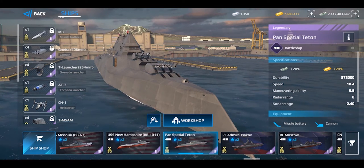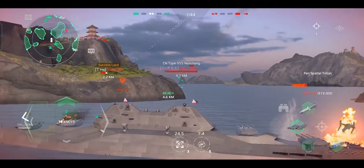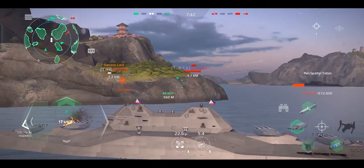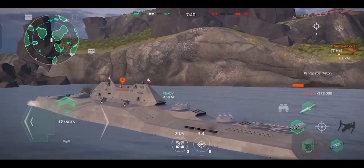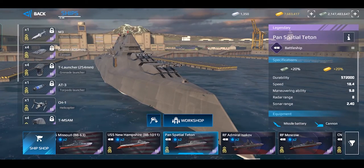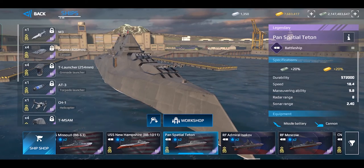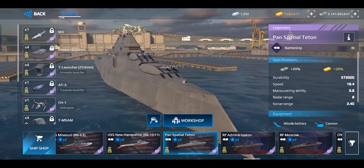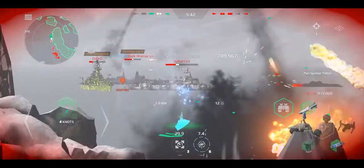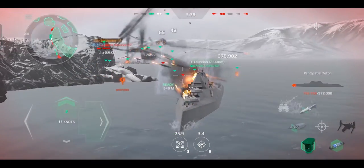As for its other attributes, such as its agility, it's average. While the ship boasts decent speed and good maneuverability on paper, in actual battle scenarios the said maneuverability is barely noticeable. This could be attributed to its speed being only average, its slow acceleration, or a combination of both factors. It has slow acceleration, meaning it takes considerable time for the ship to reach its maximum speed, making it challenging to swiftly engage or disengage from battles.